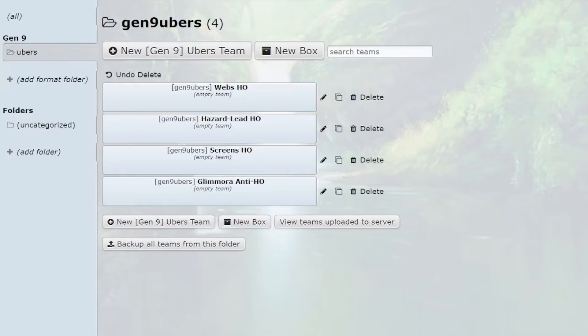Yo, what's good guys? Today I'm going to be trying my best to teach you guys how to team build Hyper Offense for Ubers. I wanted to do this Hyper Offense tutorial first since Hyper Offense is really easy to build and easy to play, especially for somebody coming new to the tier like I was about three months ago. Playing HO allowed me to learn the tier, so I wanted to give that resource to other people.